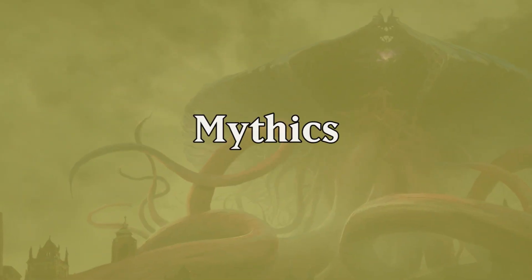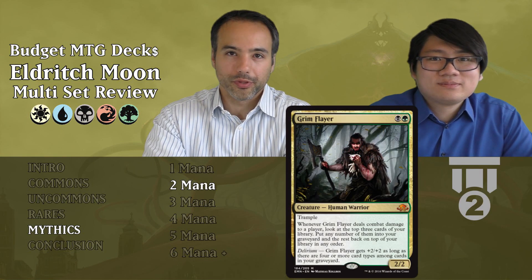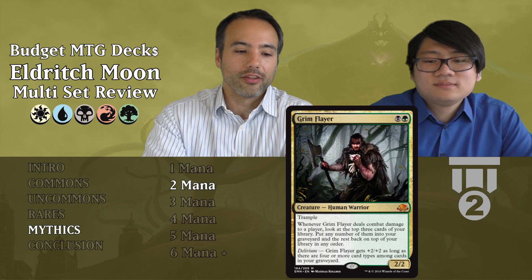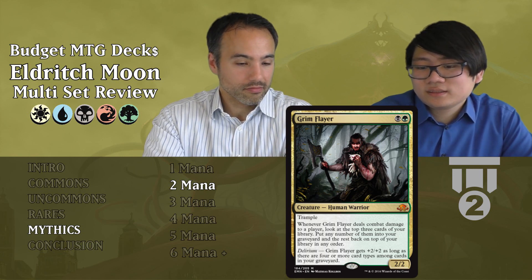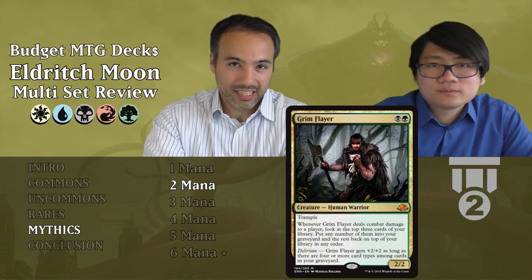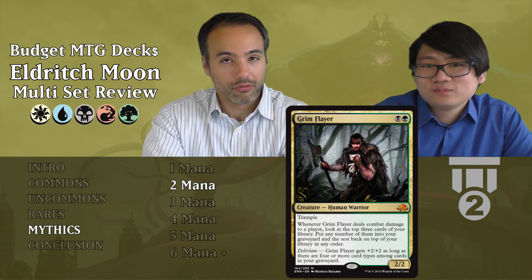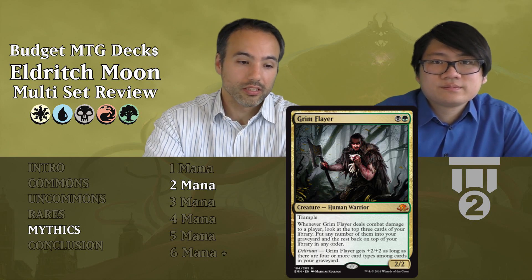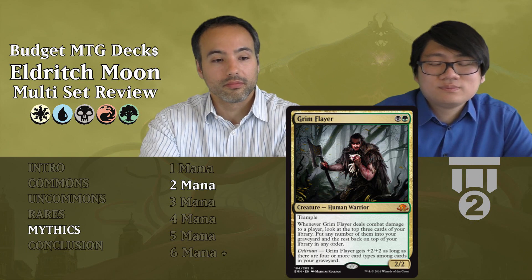Moving to the mythics. Grim Flayer costs two mana — a 2-2 Human Warrior with trample. Whenever it deals combat damage to a player, look at the top three cards of your library, put any number into your graveyard, and the rest back on top in any order. It digs and fills your graveyard. However, it's only a 2-2 so it could die to another 2-2 before doing anything. With Delirium it gets plus two, plus two — now it's a 4-4, which is great. Tier 2: already a 2-2 for two with trample and digging upside. But don't force the colors just for this card.